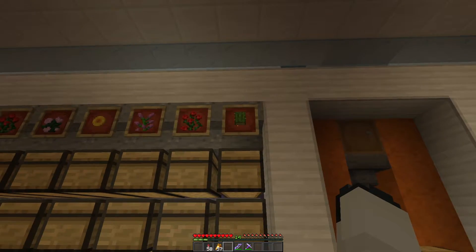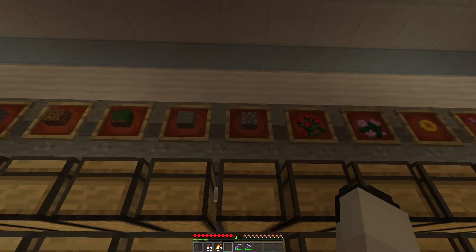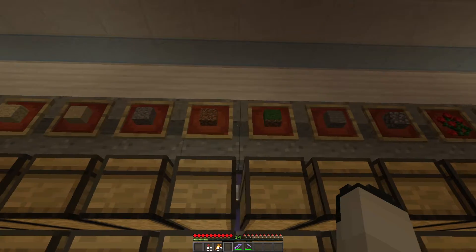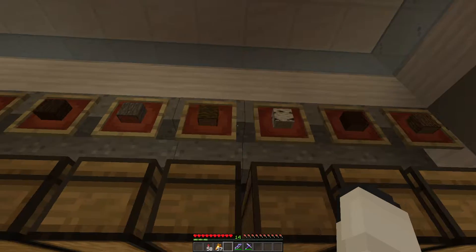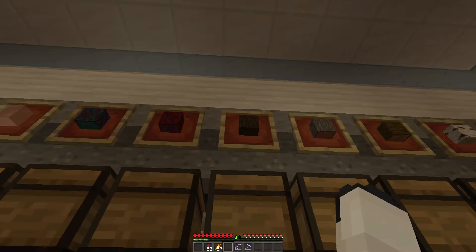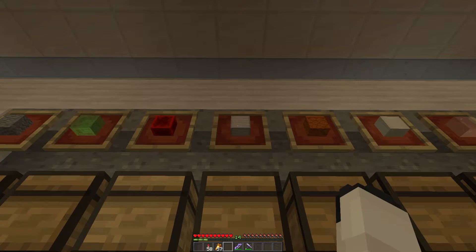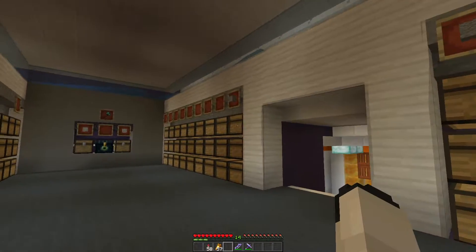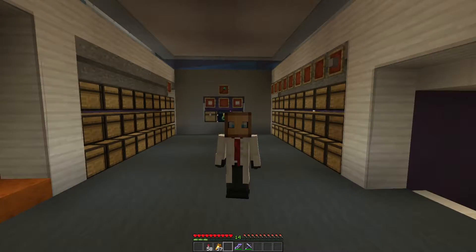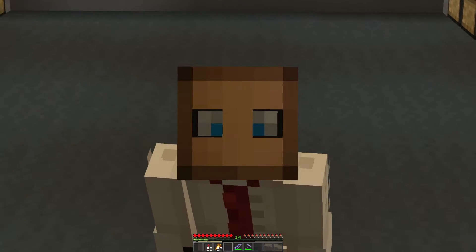So far in our organiser, we are organising our cactus from down below, as well as all of our flowers, as mentioned in the last episode. We're also organising cobblestone, stone, grass, dirt, gravel, sand, sandstone, coarse dirt, podstool. We have oak, spruce, birch, jungle wood, acacia, dark oak, crimson and warped, glass, bone blocks, red sandstone, iron blocks, redstone blocks, slime blocks and andesite — and smoothstone. I'm aware they're not in an actual order. They're enigma ordered.